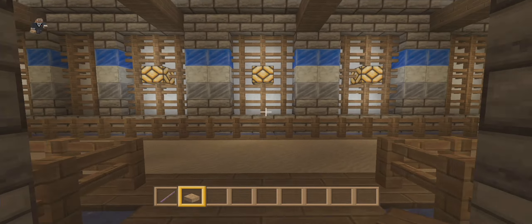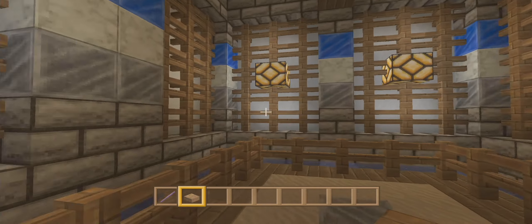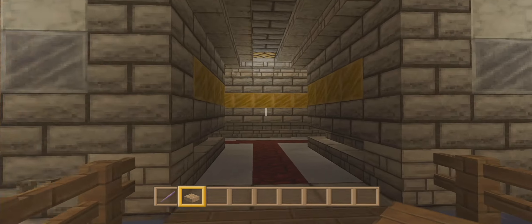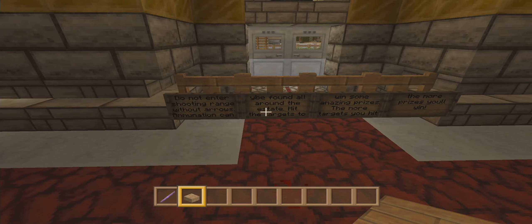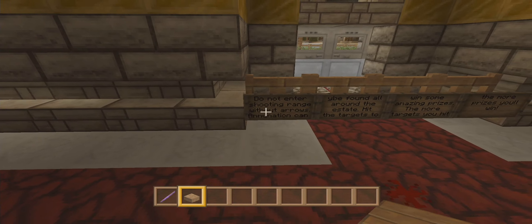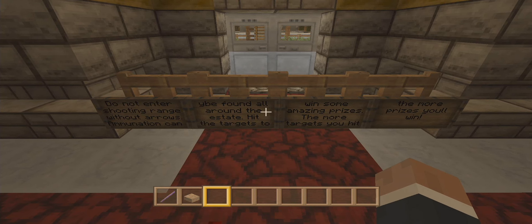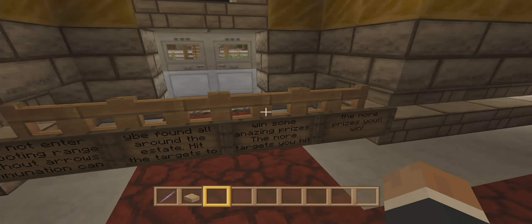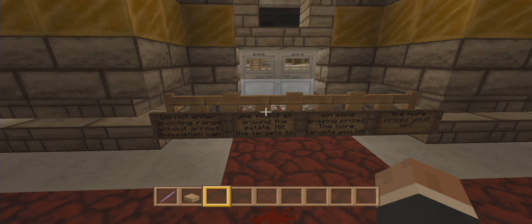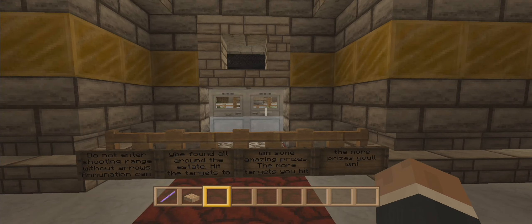It's a little maze-like down here. Then we have the archery range — very fancy, look at this. I believe it was Solid who — no, it was also Crimson Wing, yeah. And at last the minigame: 'Do not enter shooting range without arrows.' We have no arrows. 'Ammunition can be found all around the estate. Hit the targets to win some amazing prizes — the more targets you hit the more prizes you'll win.' The way this works is there are arrows hidden all throughout the mansion.